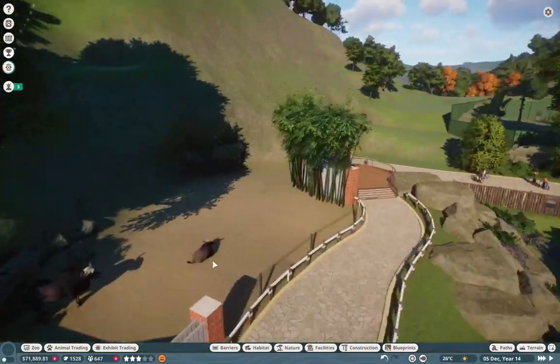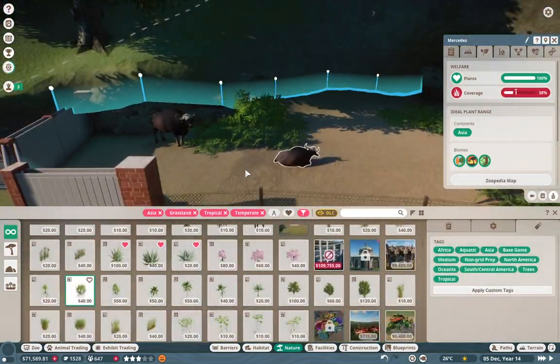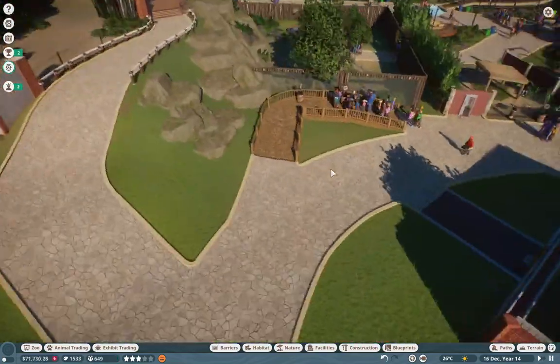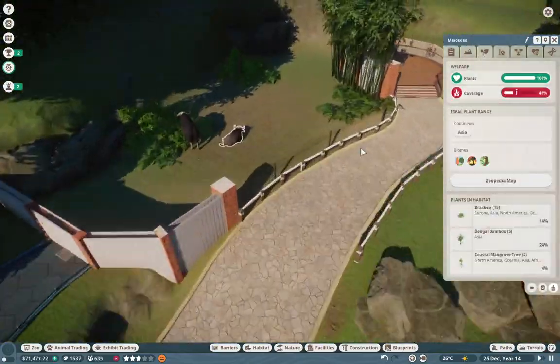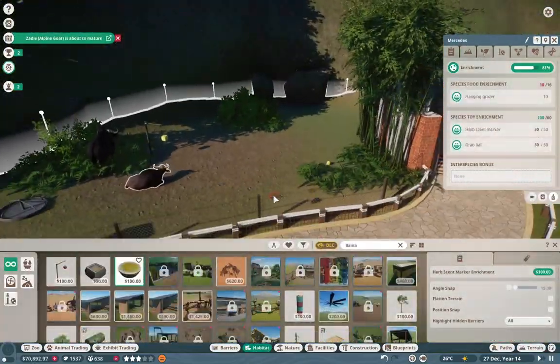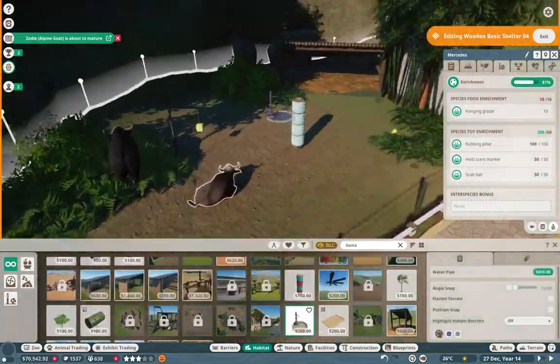I'm just dressing up the habitat a little bit. They don't really require that much foliage — in fact they don't really like a lot of foliage in their habitat. I should probably change that out soon to get uncapped foliage. I just love using as much foliage as I can. I have a bunch of enrichment just to keep them happy and make this habitat as swanky as possible.